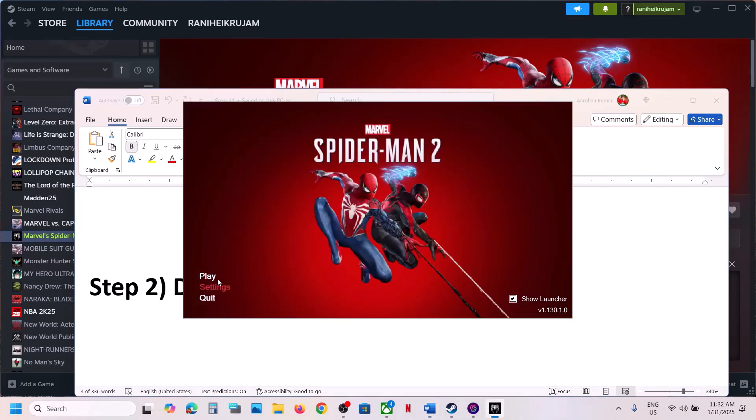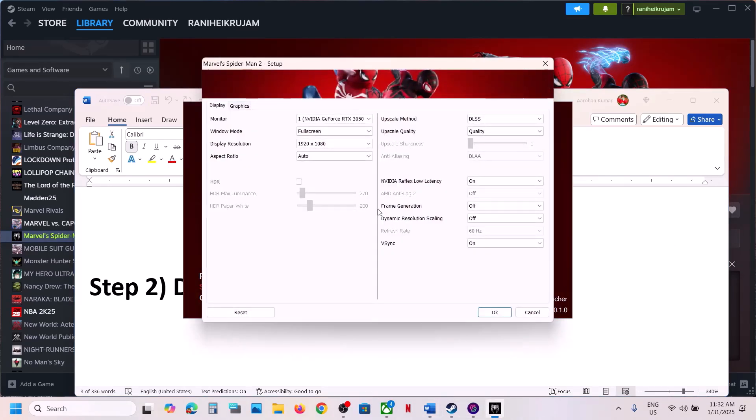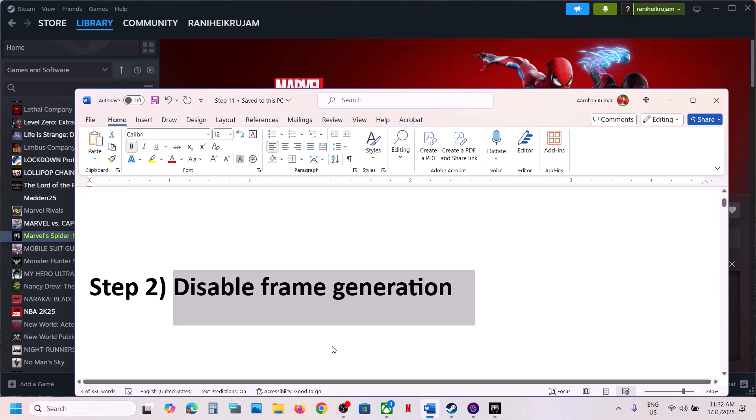Still not working? Disable frame generation. For this, again go to the launcher, go to Settings, and over here you can see frame generation. If this is on, turn it off, then click OK, and then launch the game.